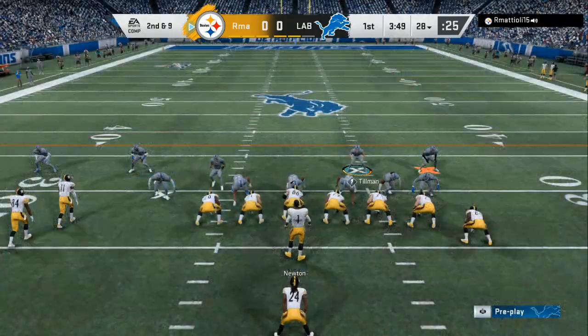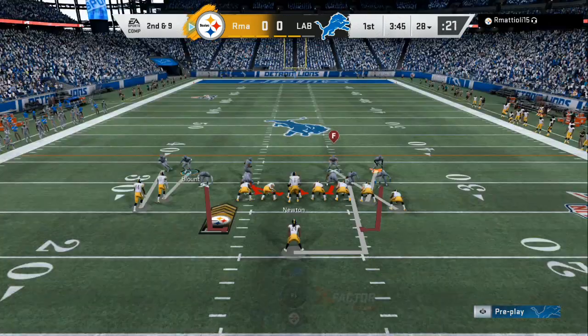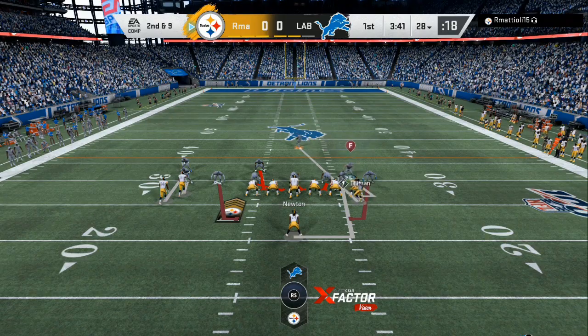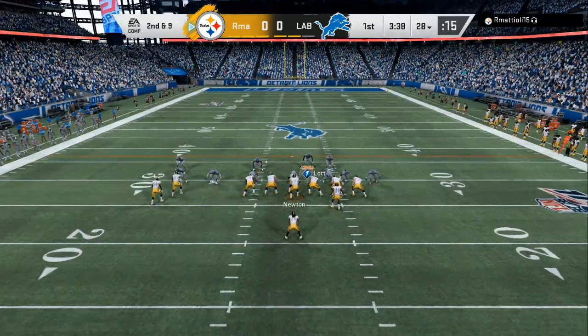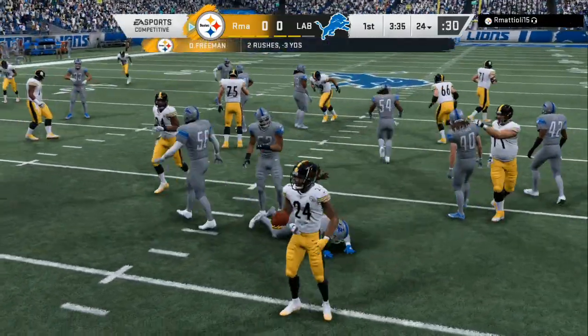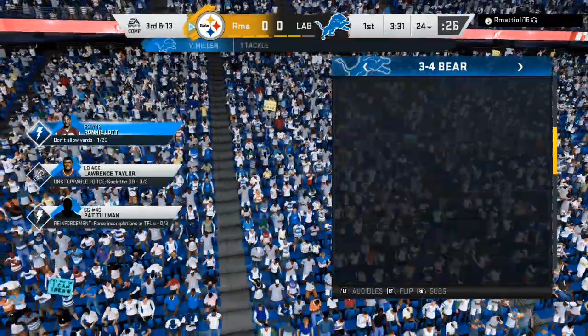All you need is two plays — you can spam this over and over depending on the level of your opponent. It doesn't take skill, all it takes is knowing what's glitchy and what's not. Three-four Bear is super glitchy, especially if they come out in small formations.